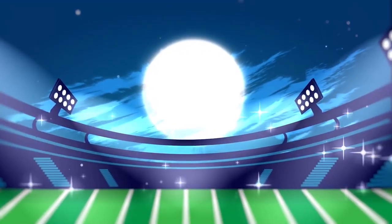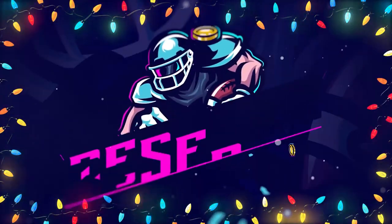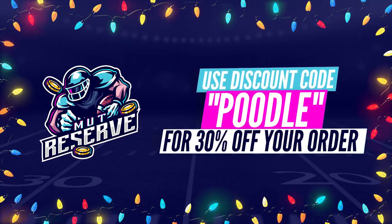For fast, cheap, and reliable coins, look no further than my sponsor MuttReserve.com. They're awesome to work with — super cheap, fast, and reliable coins. Make sure you use code POODLE at checkout for an additional 15% off your order.